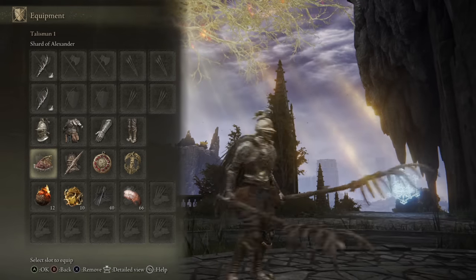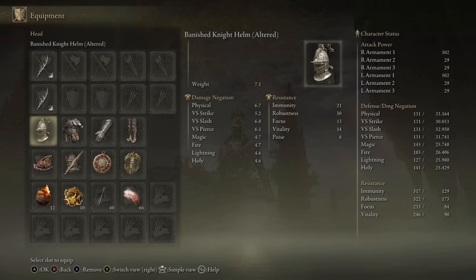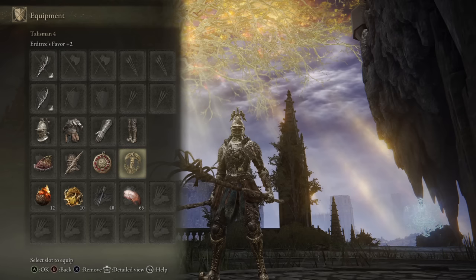As for the choice of Talismans, I'm running the Shard of Alexander to boost all the different Ashes of War, the Spear Talisman to enhance counter-attack damage on our thrusting weapon — spears are thrusting weapons — and then the Crimson Amber Medallion plus 2 for the HP boost, and the Erdtree's Favor plus 2 for the HP, Stamina, and Equip Load boost.